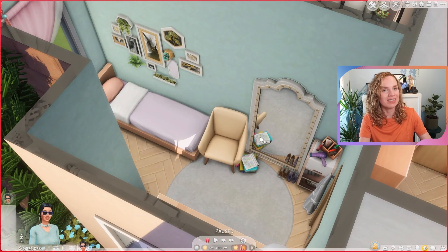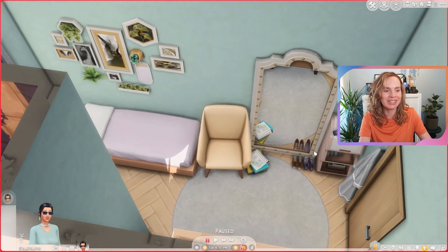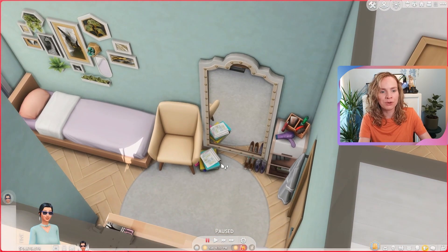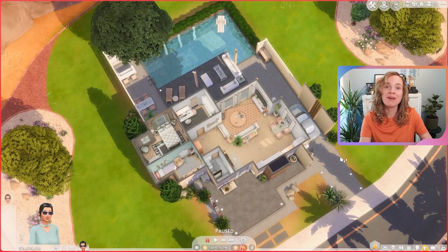They have their dresser — quite cluttered — and their backpack in the corner, their bed over here, and then this little collage from the Décor to the Max kit. I love how that looks in here as well; it matches the chair really nicely. And then over here they have some more clutter and some school supplies on the floor, but that is basically it for this house.